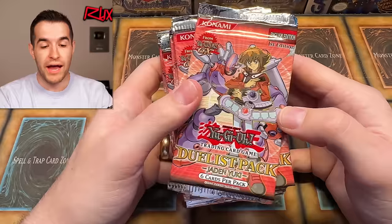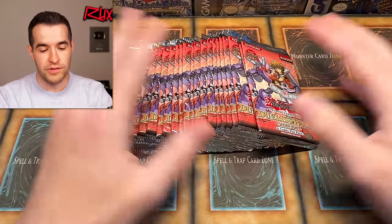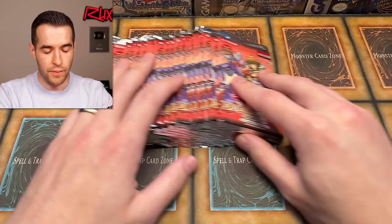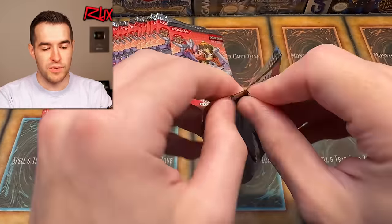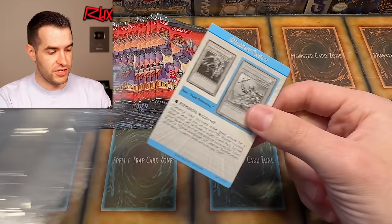Today we will be opening some Duelist Pack Jaden Yuki. This is a set I've not opened a ton of. There are a few more packs in this one, but Duelist Pack usually doesn't have as much value inside. I think they have about 21 packs and that's just the amount I had. I will also be opening some Duelist Pack Chaz that'll be thrown in with Phantom Darkness. I did not look it up just to be a little bit more surprised — I think the Elemental Hero Flaming Wingman is in here as a super.